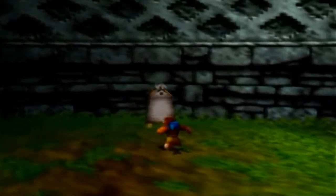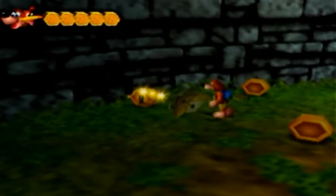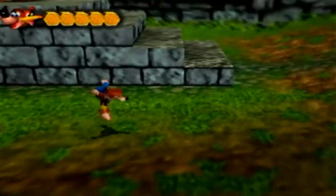The beehives are back as well. The beehives will often drop one of those skill stop honeycombs and generally two regular ones.